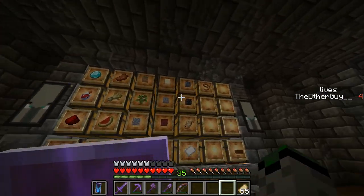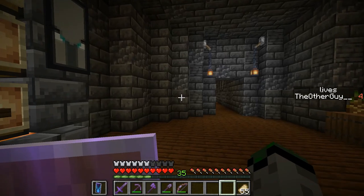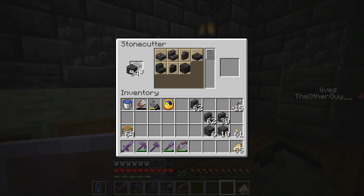Hello everyone and welcome back to another episode of Minecraft Medium Core. In this episode I'm going to be working on the crenellations for the big tower, which means I'm going to need more stairs — lots more stairs.